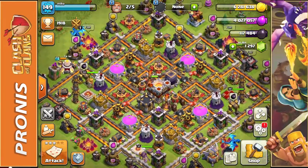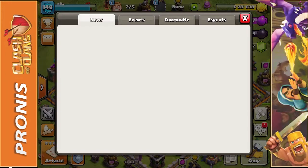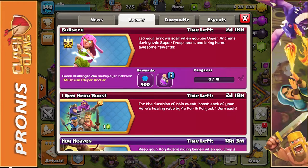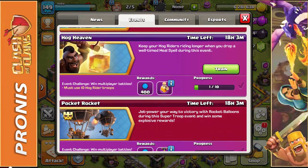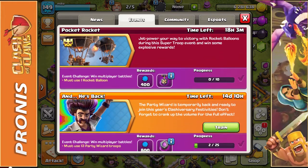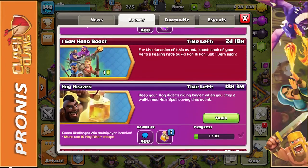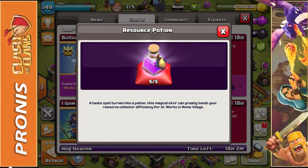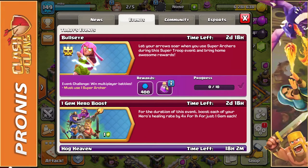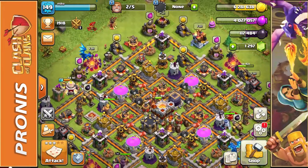I wanted to showcase a few new events that we have going on. Let's hop right into the events tab. We still have the one gem hero boost as I said in yesterday's video. Hog Heaven, we're working on that slowly but surely. Pocket Rocket using the rocket balloons — we can't work on that because we don't have level 8 balloons. We have a brand new Bullseye event, ending in 2 days and 18 hours. All you need to do is use one super archer, and if you win 10 multiplayer battles you'll collect a resource potion as well as 400 score points. That'll help me level up especially.